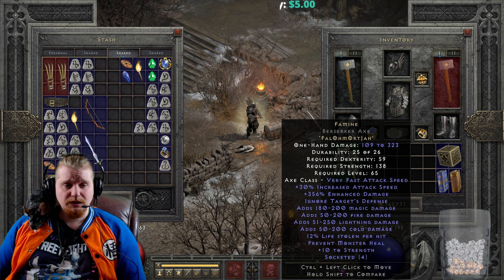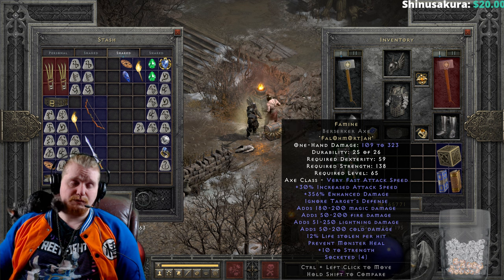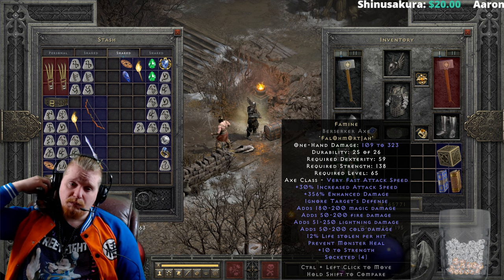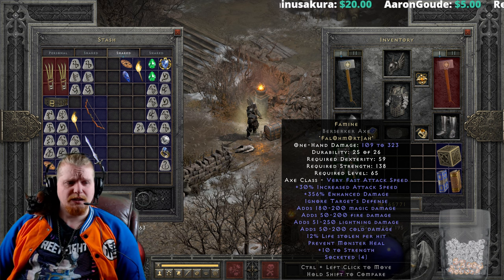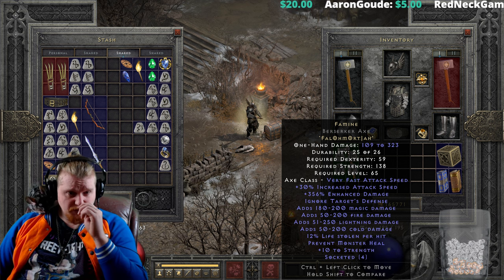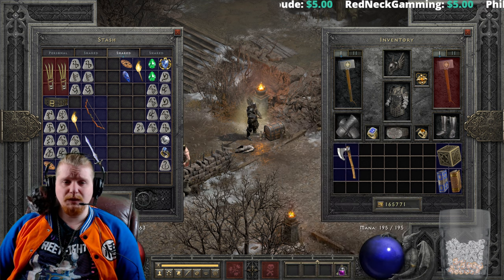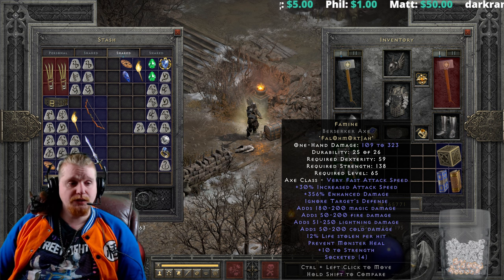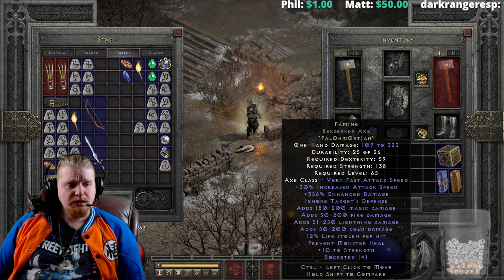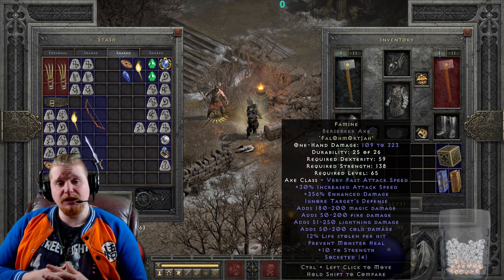Who could potentially utilize this item and to what effect? Well, it's very interesting as a physical immunity monster killer. I feel like it has a very nice place in maybe a Barbarian's offhand or a weapon swap, specifically to allow the Barbarian or even a Paladin the ability to kill a physical immune monster. There's also the possibility of using this on a character that doesn't normally attack monsters — like, for instance, maybe an Enchant Sorceress. An Enchant Sorceress has the ability to multiply these damage values, so the fire damage would get multiplied by her Fire Mastery and the lightning damage by her Lightning Mastery.